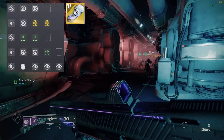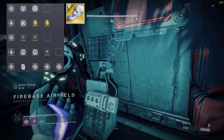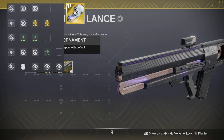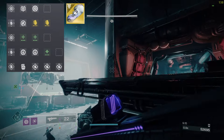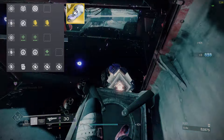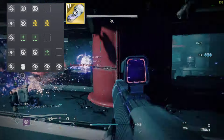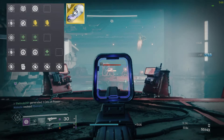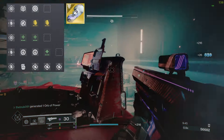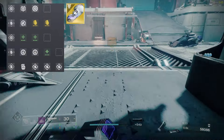Getting five armor charges is hard, so we use Stacks on Stacks — when you pick up an orb of power you gain two armor charges instead of one. We can also slot two Invigoration mods, which reduce your grenade cooldown when you pick up an orb of power, making the effect even more potent. For the class item, we use three Bomber mods — since we'll be casting rifts, we gain grenade energy every time we use our class ability. The result is a constant loop of regaining grenade energy with minimal effort.